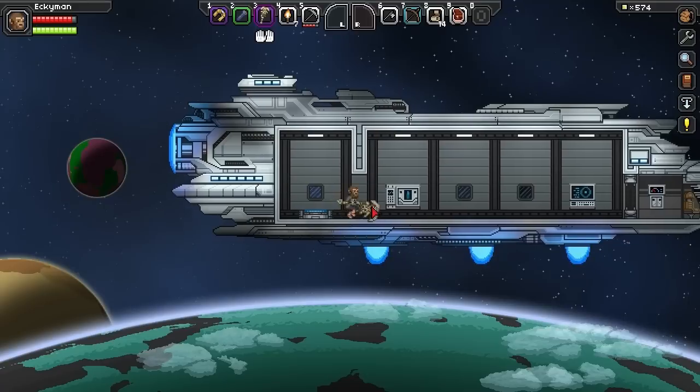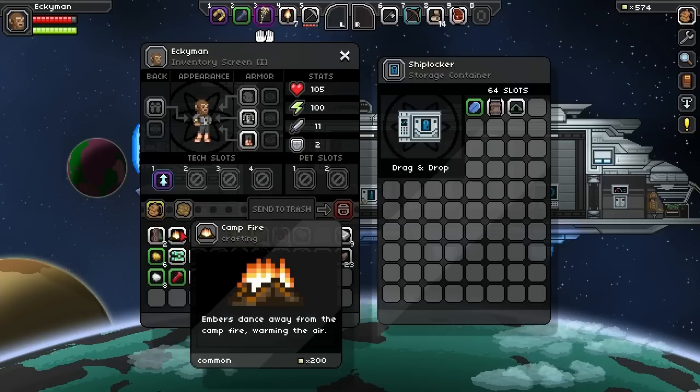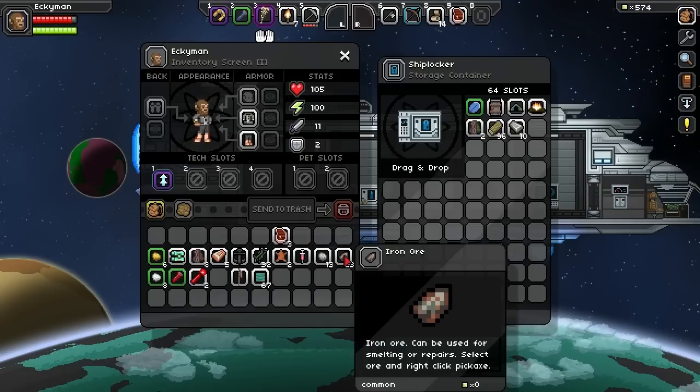Hey, how's it going guys? This is Ekiman and welcome back to another episode of our Starbound Let's Play. So in the last episode we ripped off a new weapon from some NPCs.